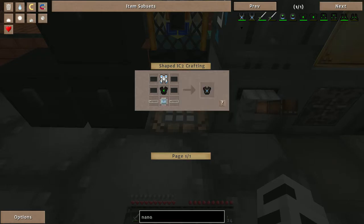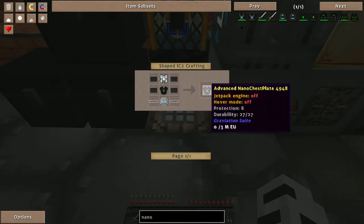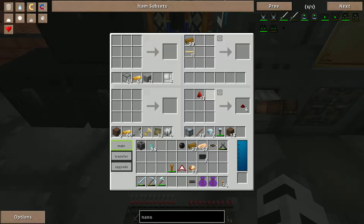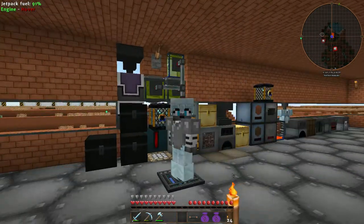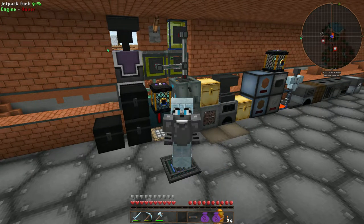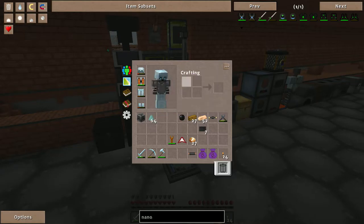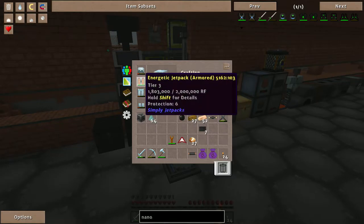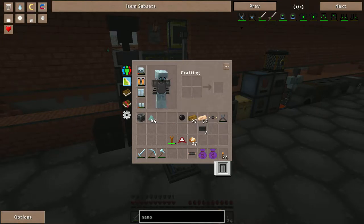I can at least make the body armor now. I want that advanced nano chest plate because I'm going to need a jet pack. Tiger never plans anything — that's my fault, I didn't think it was going to be this complicated. The advanced chest pack doesn't require EU from IC2, it only requires RF from basically anything that uses RF, so I could probably at least get away with making those.